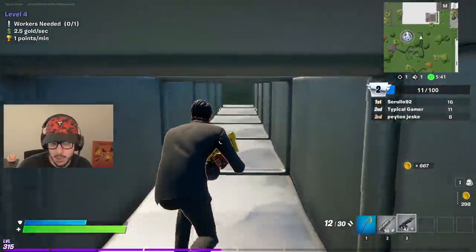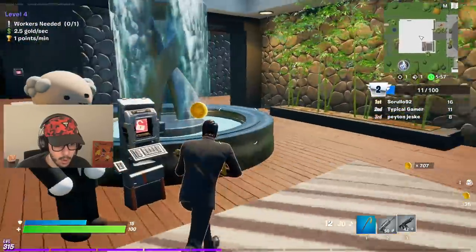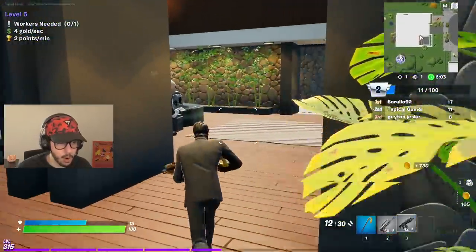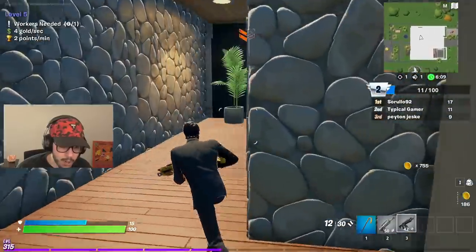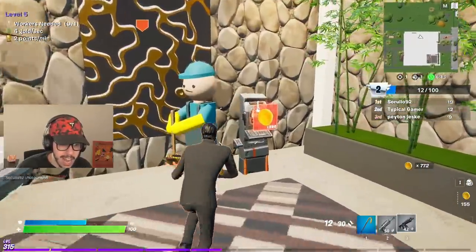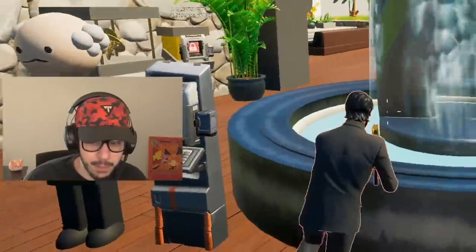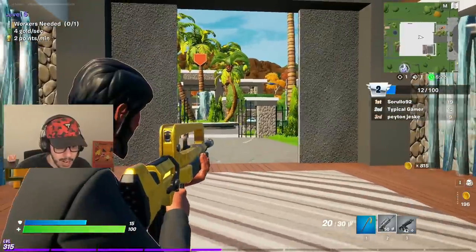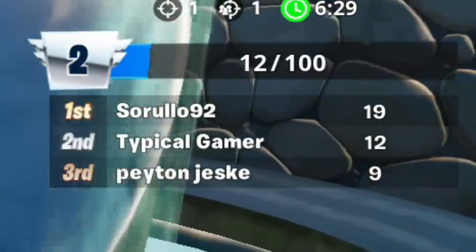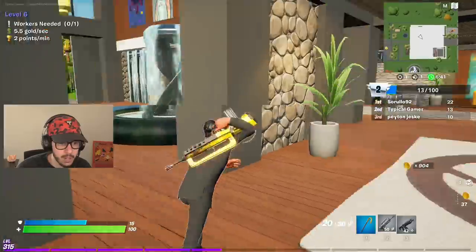If you steal someone's llama and bring it back to your vault, you get points — that helps you reach 100 points to win. I'm actually in second place right now. Let's get more gold and hire the housekeeper — four gold per second, two points per minute now. There's also a plumber for 250 gold, which is very important to get.